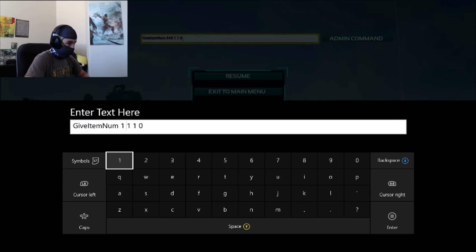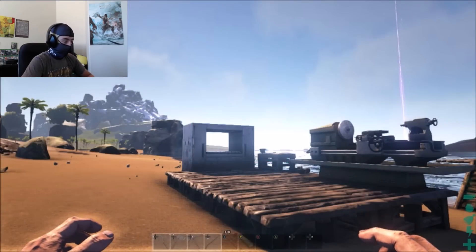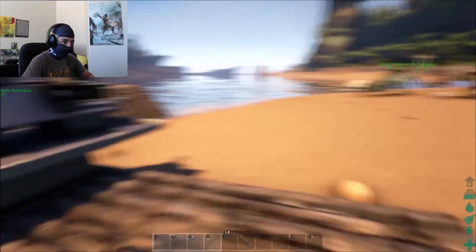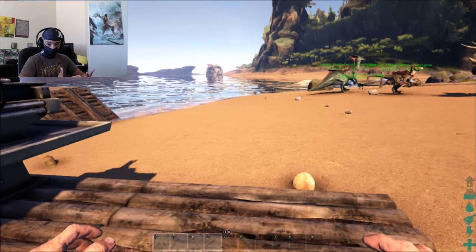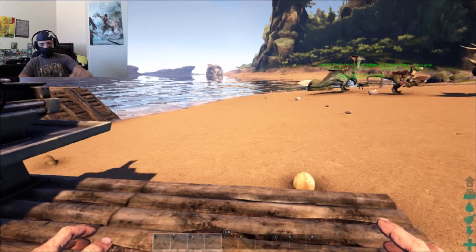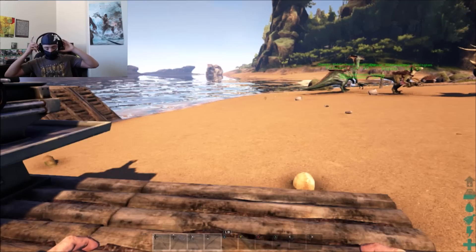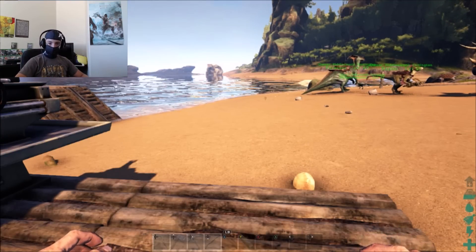Now, after you get this done, you have it spawned in. There's a lot of stuff you can't spawn in directly, but what you can do is spawn in the materials for that stuff to make that item, which is very handy. So if you're looking for something to do and you want to spawn stuff in, that's how it works — that is how you spawn stuff in ARK Survival Evolved. Thank you everybody so much for watching. If you liked it, just smash that like button, and I hope to see all of you gamers in the next briefing. This is the Classified Commander, signing off.